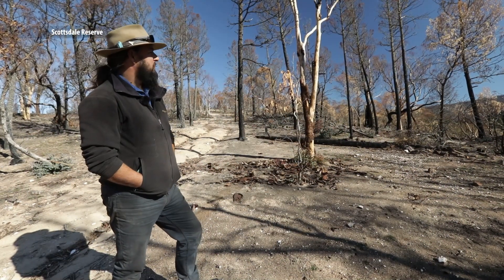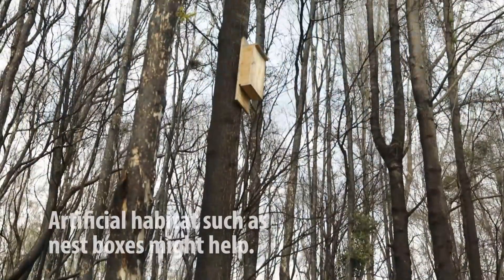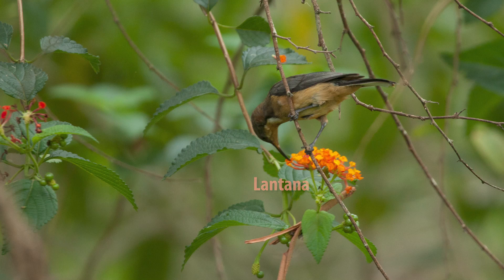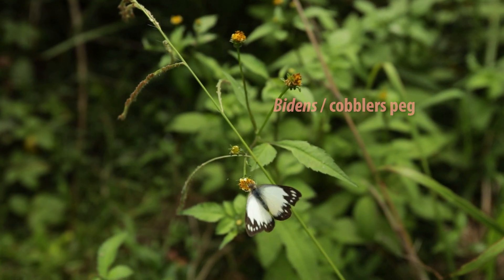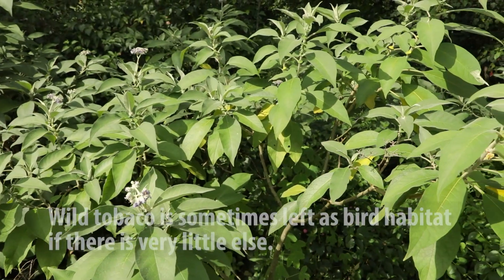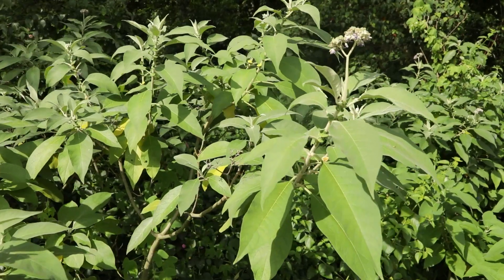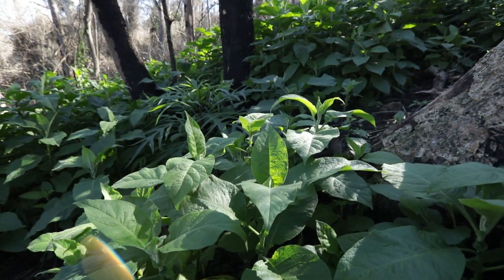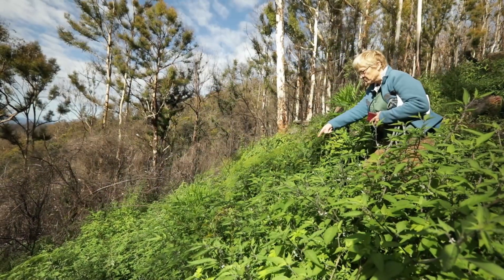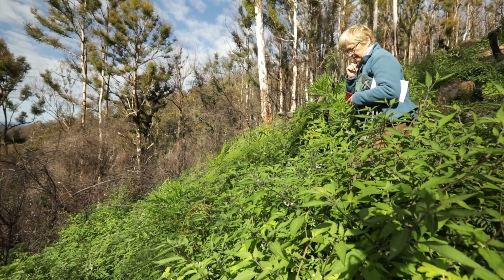In a burnt area, the lack of structure for shelter is a big problem. And some weeds provide food — such as food for insects, which in turn are important food for birds and small mammals. Weeds might also provide food and shelter for birds that can help regeneration. For example, if the site's a rainforest, some weeds can act as an attractant to birds that might bring native seed in, although this needs to be balanced with the problems caused by the weed. Finally, on sites where erosion has been a problem, it may be better to have weeds than nothing to hold the soil together.